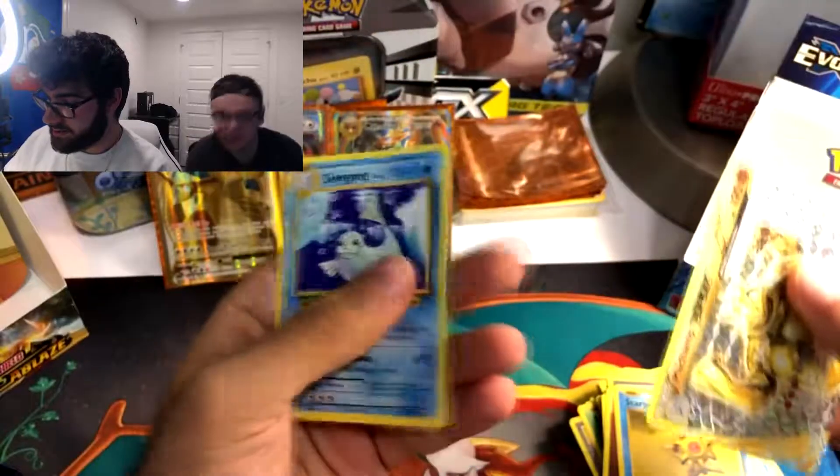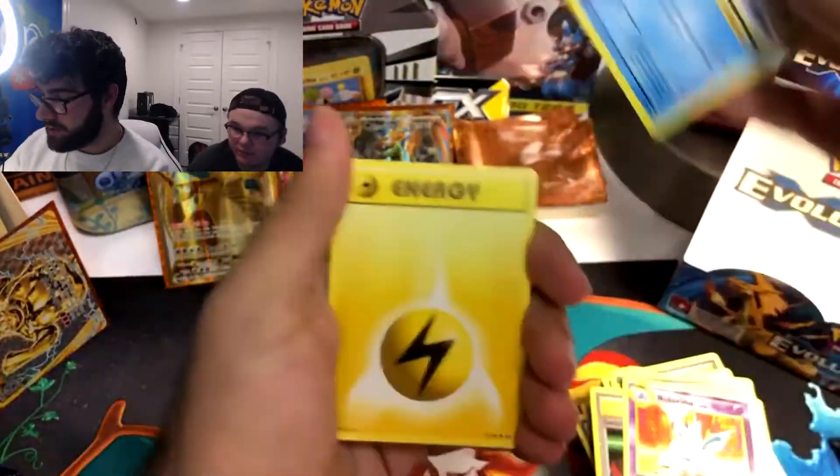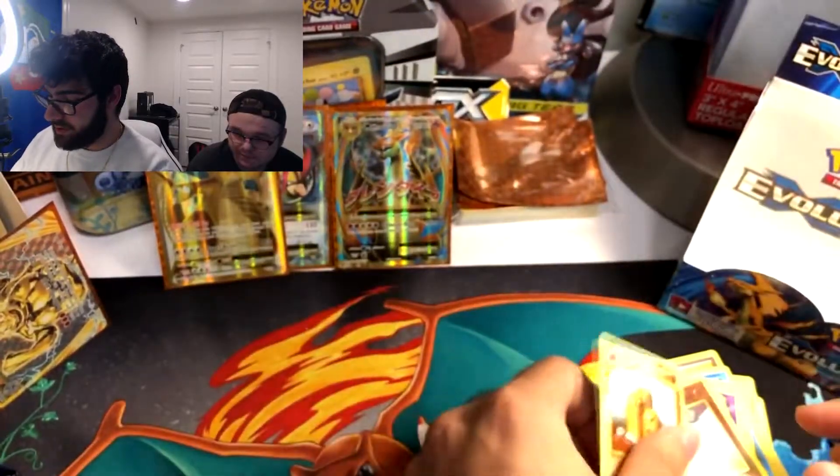And our next card is a Dewgong. Blastoise Spirit Link, Switch, Koffing, Magikarp, Electric Energy, Caterpie, Ghastly, Diglett. A Reverse Holo Machop. And a Dugtrio.